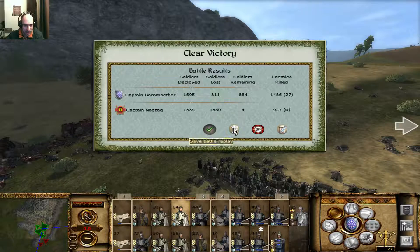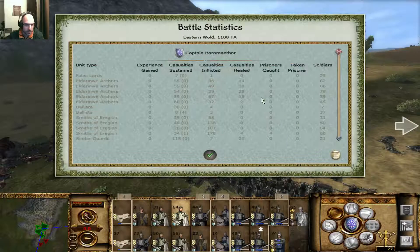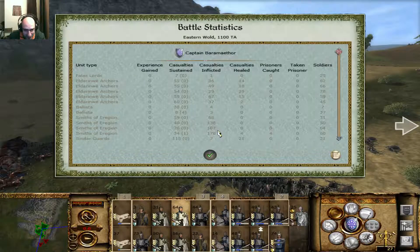So, 811 against 1530 - they killed 111. Let me see the kills here. The archers didn't kill too much as you can see. The Follars Lords killed one guy. The ballistas killed 43 - and note that these are trolls. So they killed 43 and they also destroyed some catapults to prevent damage. The smiths are the real killers, as you can see here.